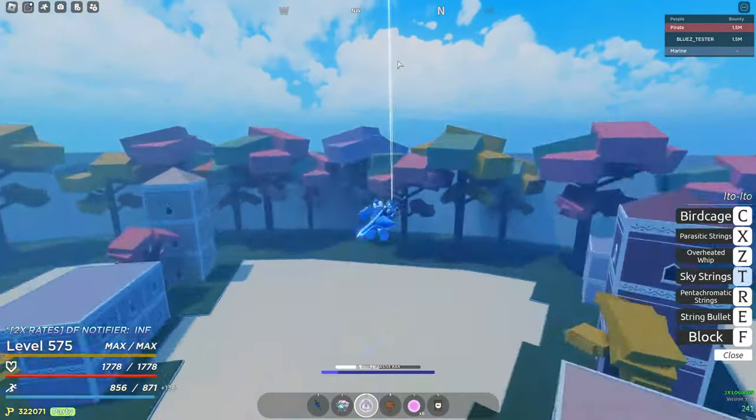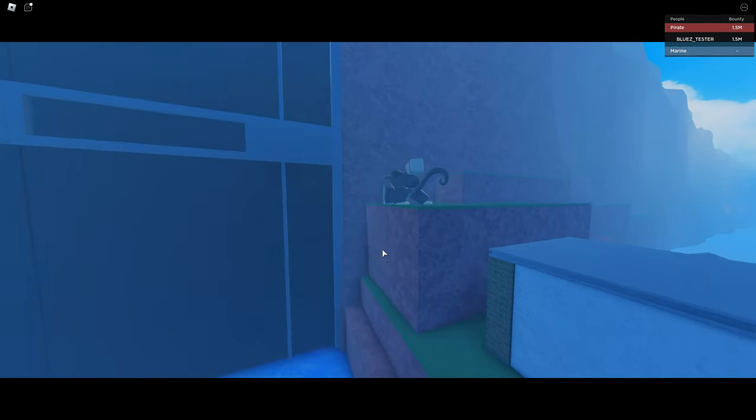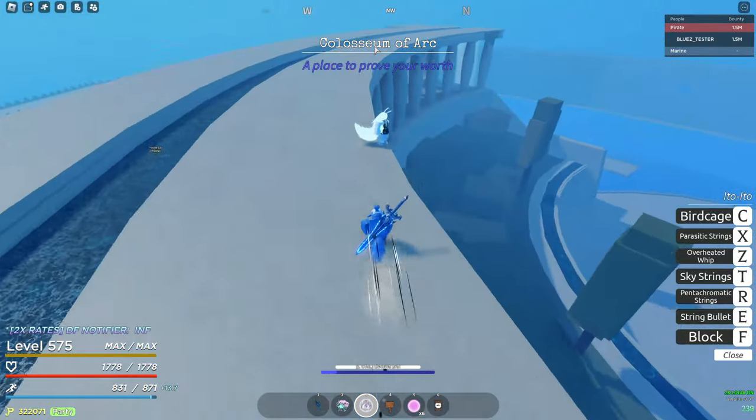Then farm up 100 more carats and start heading northwest again to get to reverse mountain. Now that we're at Colosseum, you want to talk to the NPC that's on the top here.